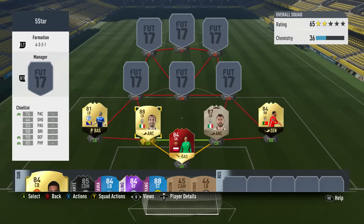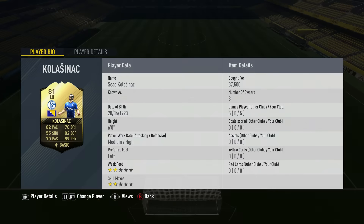The final defender is the new in-form from this week — Klasnac from Schalke. He's 81 rated, 82 pace, 70 dribbling and passing, 82 defending, 89 physical, 6-foot tall, medium/high work rates. Cost me 37,500 coins, but probably around 25k by the time the video goes live as I'm recording at 4pm before Foot Champs rewards. Out of this week's gold cards, I believe he's the joint lowest-rated, so he was probably packed quite a bit.